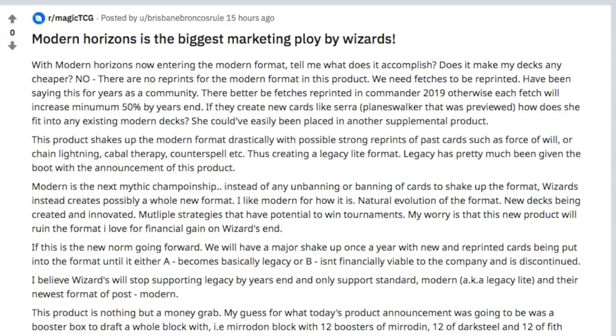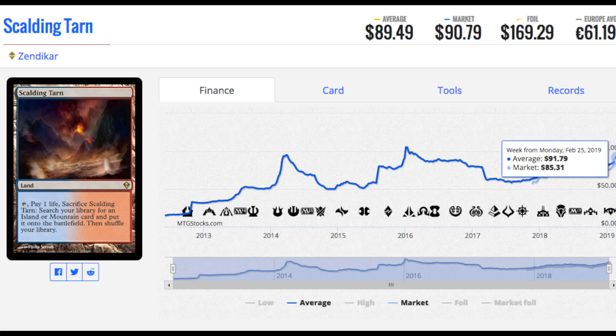Not everyone in the Magic community is thrilled with the announcement of Modern Horizons thus far. Reddit user brisbanebroncosrule makes the point that there was no announcement of reprints of some of the Modern staple cards, such as the fetch lands. A cursory glance at MTG stock prices for some of these fetch lands shows why his feathers are ruffled. One of the more expensive fetch lands, the Scalding Tarn, can go for upwards of $90, and considering that you want a playset of four, we're talking $350 just for four fetch lands. It is cards like this that keep new entrants from entering into the format.